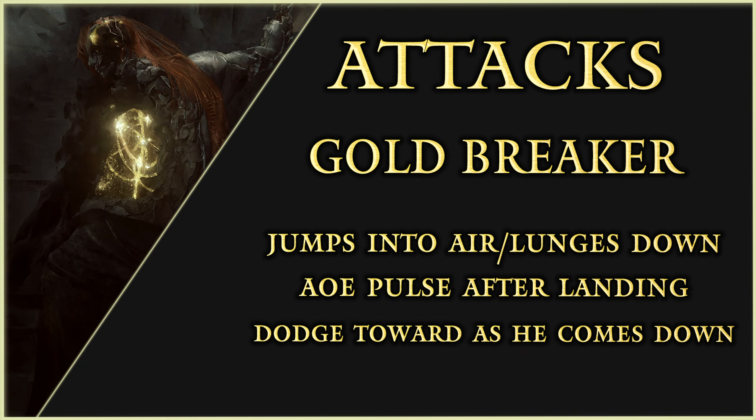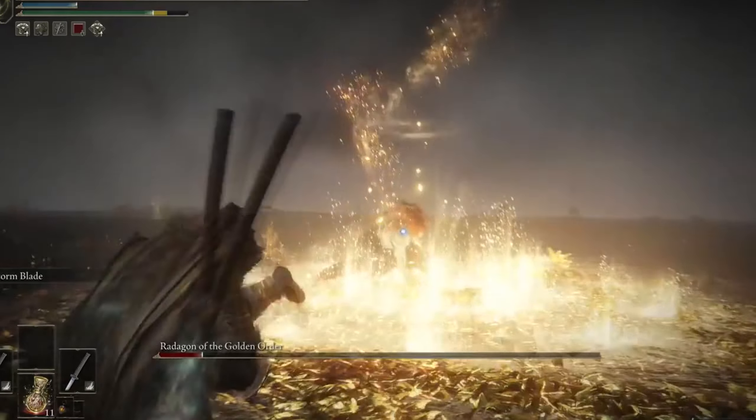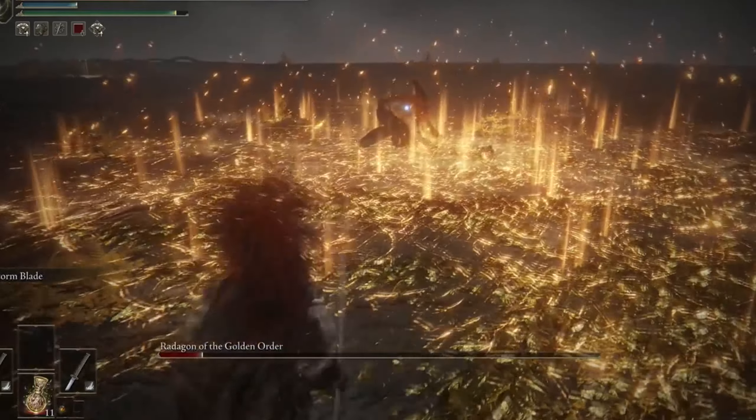Goldbreaker: Radagon will jump into the air and hover, then lunge down at you and do an AoE pulse after. This attack is similar to Melania's phase 2 attack, so just like you would with her, dodge towards him as he comes down to lunge at you.